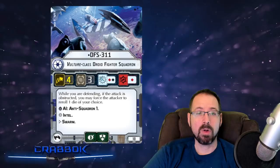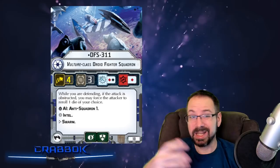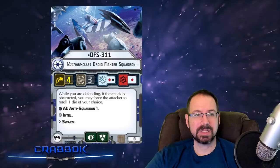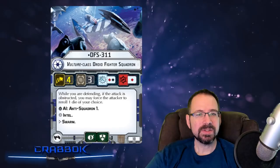There's also an ability: while defending, if the attack is obstructed, you may force the attacker to re-roll one die of your choice. They're already losing a die because of the obstruction, and now you're making them re-roll an extra die. It's like he's really good at hiding in asteroid fields, or maybe he's got those landing struts and can brace on an asteroid — he's harder for your opponent to hit. The vulture droids can kind of land and walk on things, which is also reflected in X-Wing. Pretty interesting squadron.